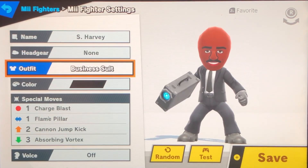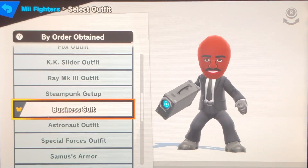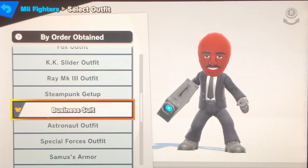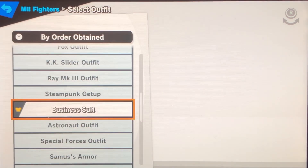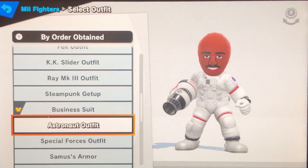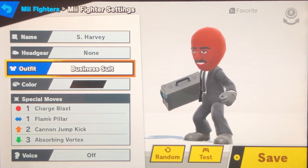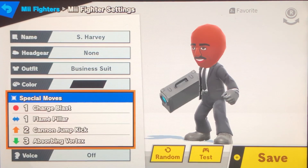Headgear — none, obviously. Outfit — business suit, which looks the most like him. Pretty much, if you ever want to do a human or a celebrity or something, that's usually the best one to do, unless they're a specific thing like an astronaut or special forces. Color — black, for the tie.